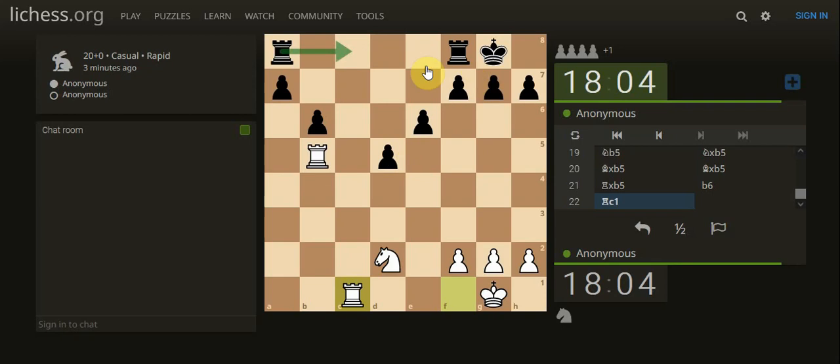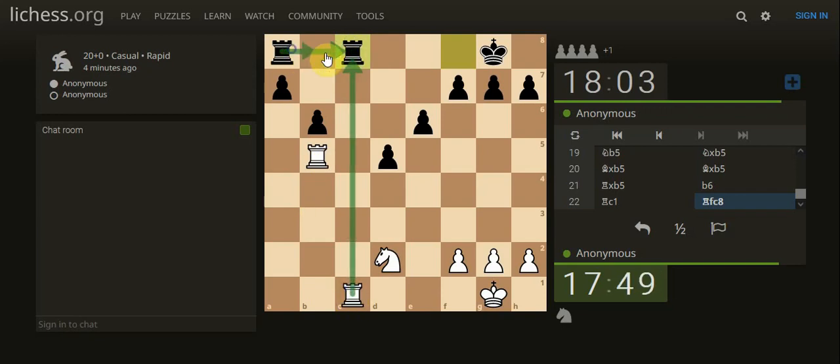They are a minor piece down, so we could just take, but they're going to be owning the file. It's quite key owning the file with the rooks. We do have a minor piece up. If we take then his rook takes, he's owning the file — we're going to have to bring our rook back. The knight can defend the king.